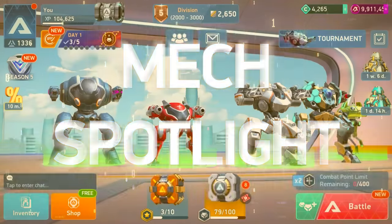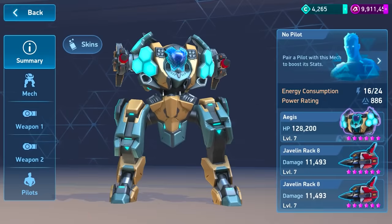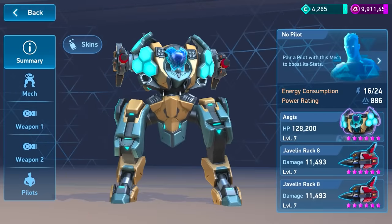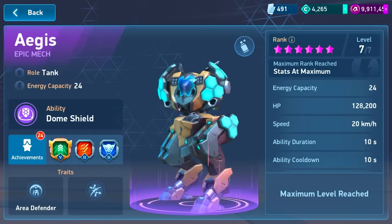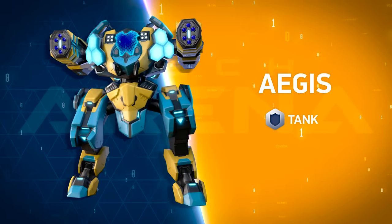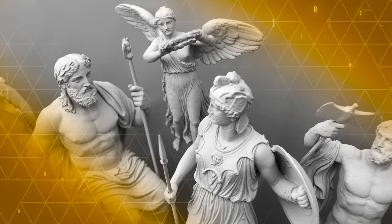Hey, everyone. Come join us for another episode of Mac's Spotlight. Looking at today's star, I'm getting a sense of deja vu. It's a tank, it has an awesome shield, and its name is inspired by ancient Greek mythos. Meet the one and only Aegis. The Aegis might not be a shield at all — but no history lessons. Let's get on with the spotlight.